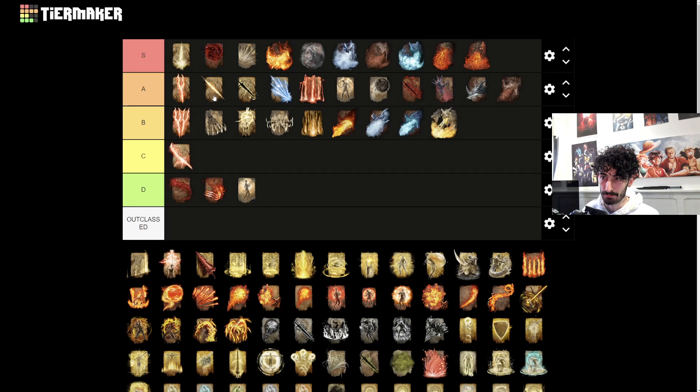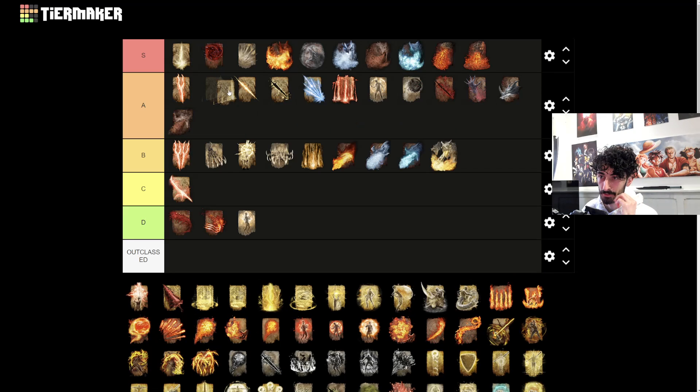Lightning Spear is going to go into A tier - I kind of want to put it into S tier but it's very solid. It's like your best projectile incantation in the game, most consistent, easiest to hit. You can charge it as well for even more damage. Lightning Strike I also want to put into A tier for similar reasons - you can keep chaining it for a very quick cast, but I feel like Horned Bolt is much more consistent with how it does its damage.